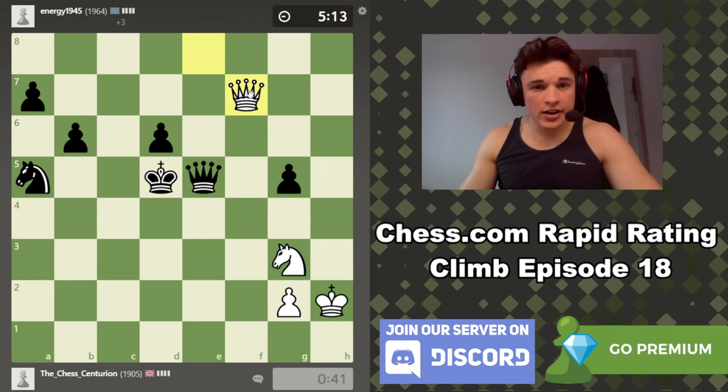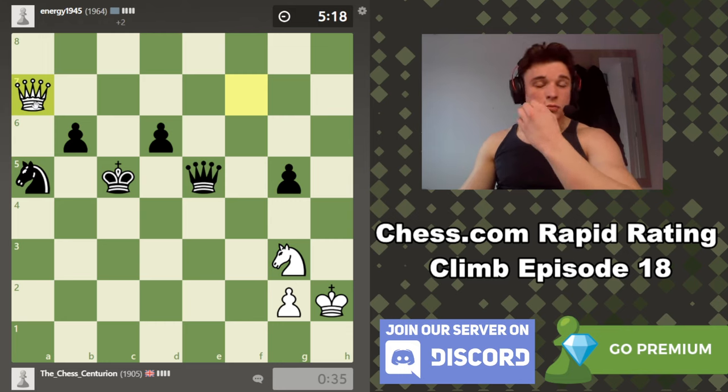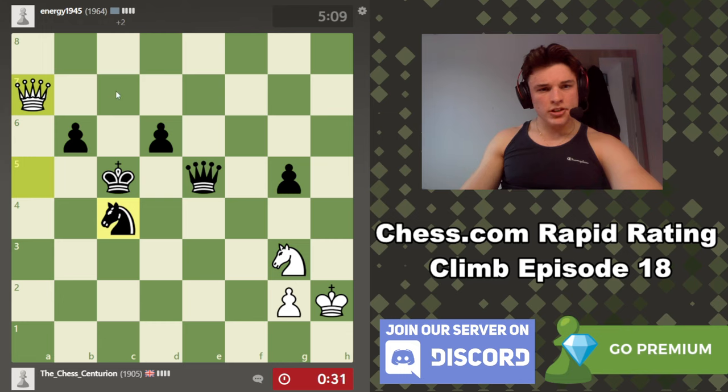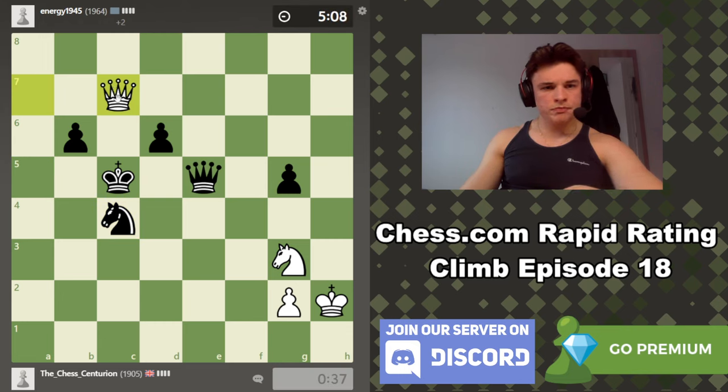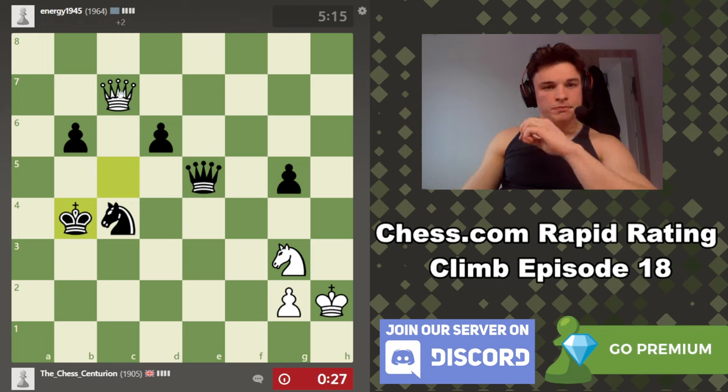Our king is relatively safe compared to his. Now here, knight here — we run out of checks. I don't really like that, I think I want to just take the pawn. Now we're only two pawns down. And he also can't play this because the pawn is pinned. Let's cover this check, give it a check, give it a check. Annoyingly we can't get this knight into the game because it's pinned — that's kind of frustrating.